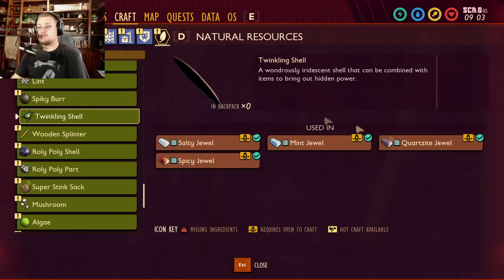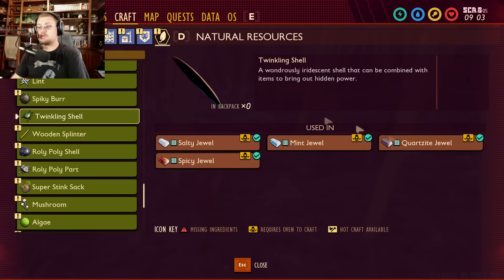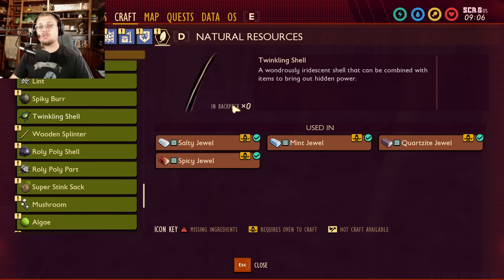Make quartzite gems, spicy gems, minty gems, salty gems — all of them. You make all these different gems or jewels with these twinkling shells. They're incredibly hard to get, and you only get one per bug.